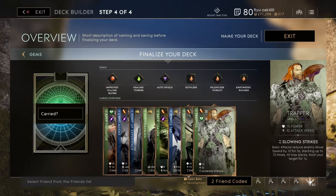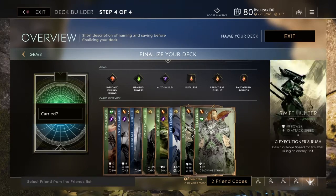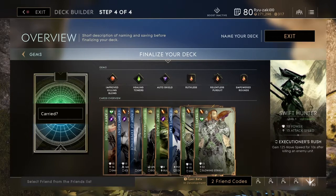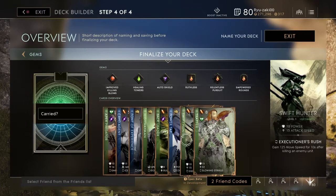Five seconds of slowing, up to 100 max — that's a solid mid-to-late game card. Your final build is going to look something like Apex Predator, Trapper, and Cryo Agent, or you can switch Cryo Agent for Swift Hunter, or if you don't like Apex Predator you could swap it for Swift Hunter. Swift Hunter is kind of the alternate in this deck.